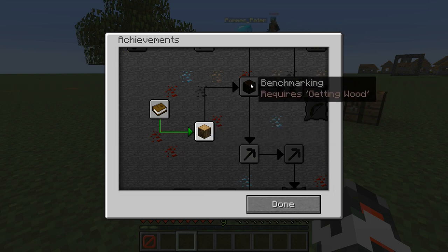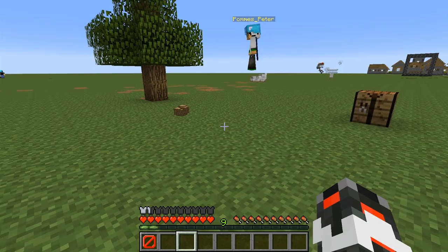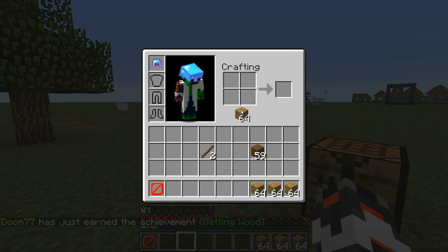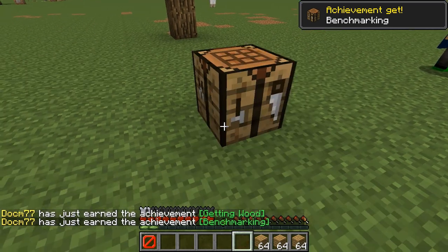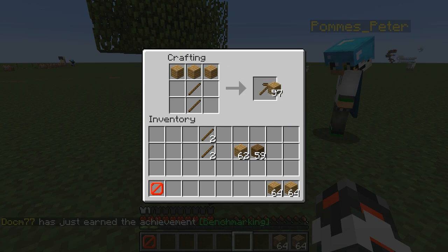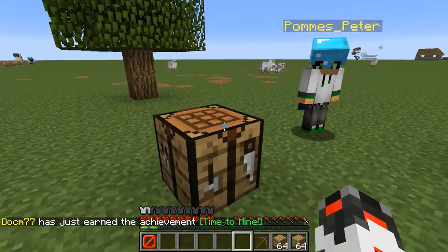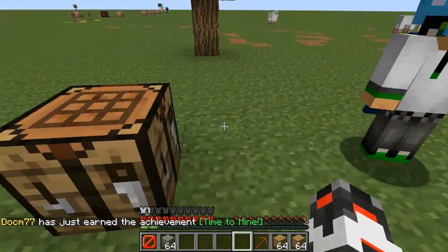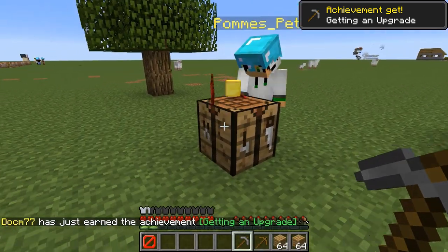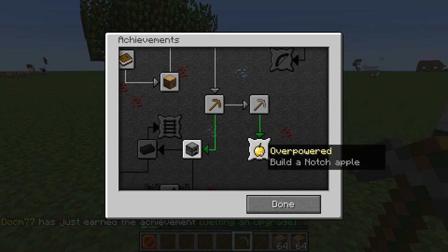There's also a new achievement. Getting wood — achievement gotten. Now I need to make a workbench, place that down, make some sticks and a pickaxe. Now with the stone pickaxe — or maybe diamond — let's try it out. Getting an upgrade! Let's check the achievements: we got it — 'Overpowered: Build a Notch Apple.'